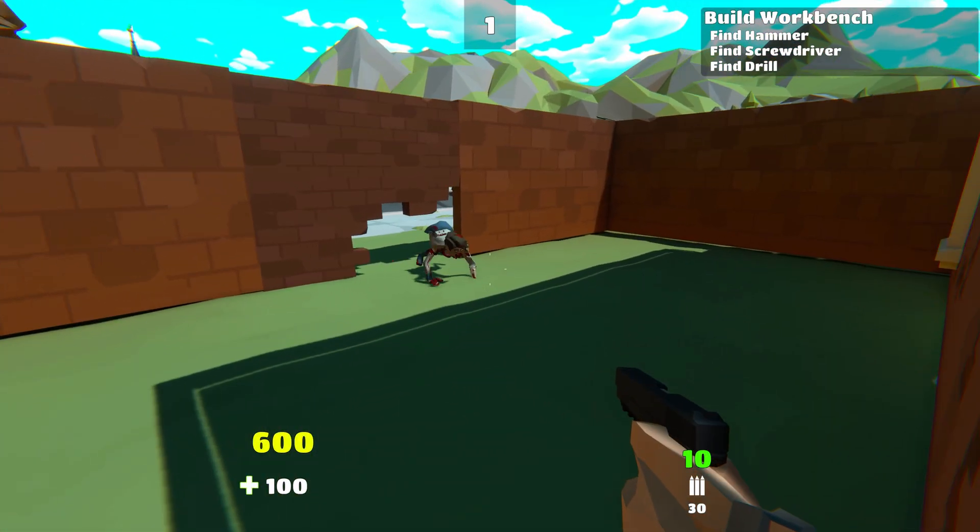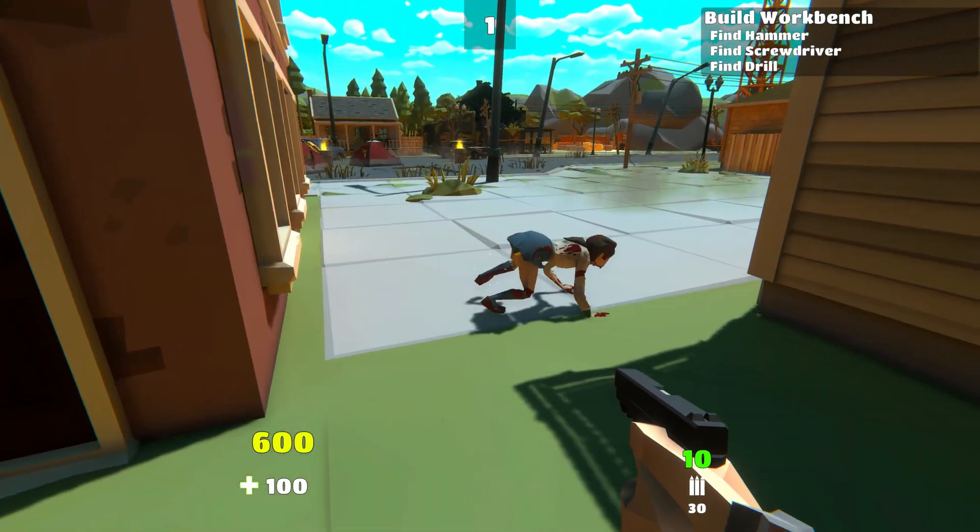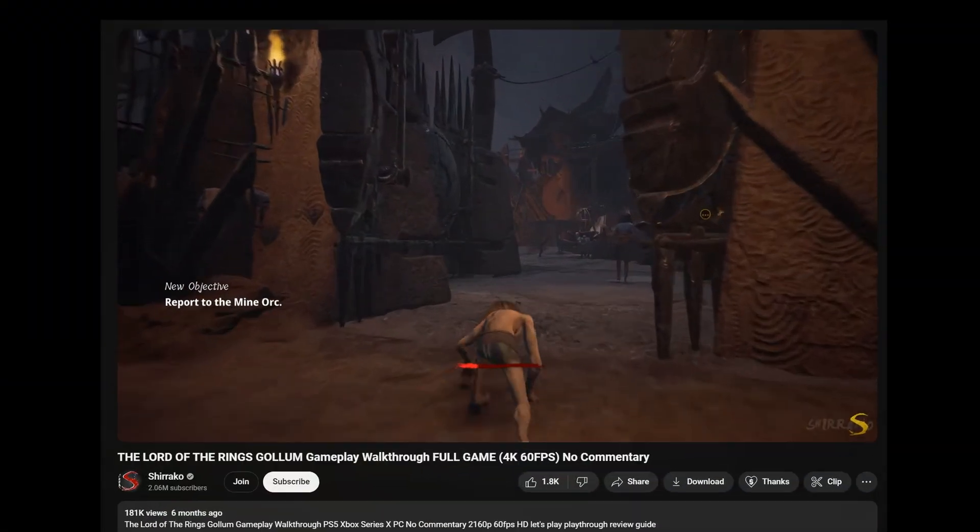I fixed this annoying bug where sometimes the zombie would get stuck in a crawl loop after crawling through a hole in the wall or fence. Kinda reminds me of Gollum.